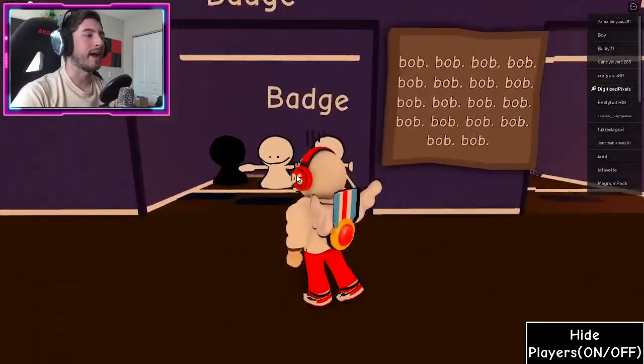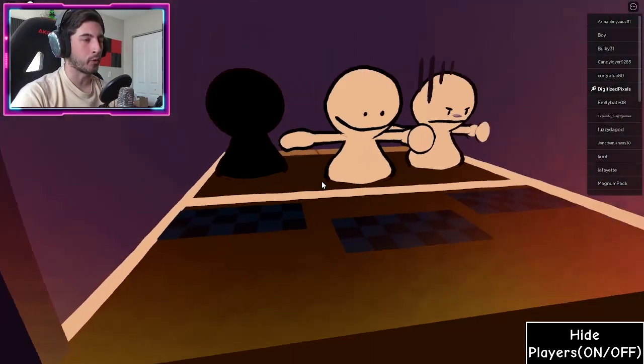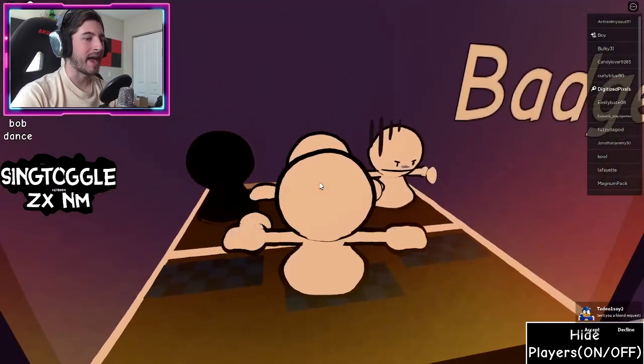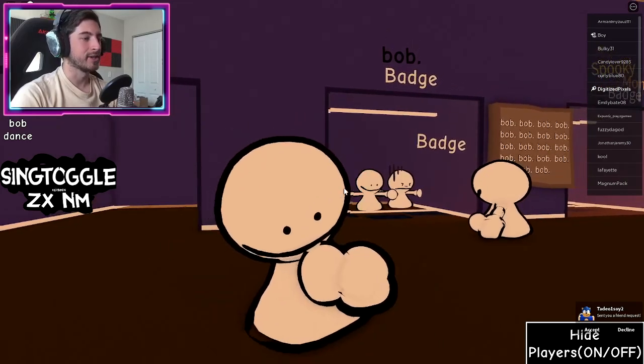Once you get here, jump across — and there is Bob! Touch him and you'll get the badge. We got good old Bob — phase one, two, and three. Let's become the happy one because I'm just so happy we survived that. Good job, Bob!